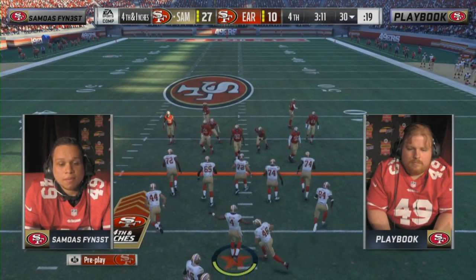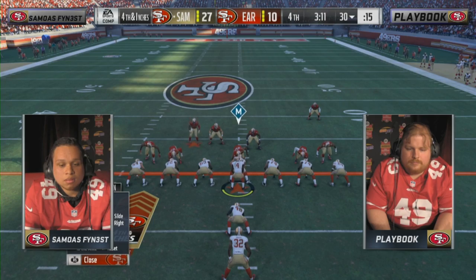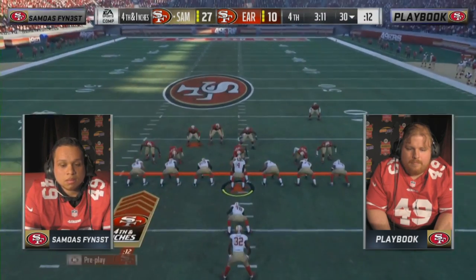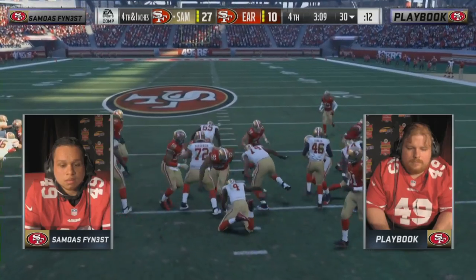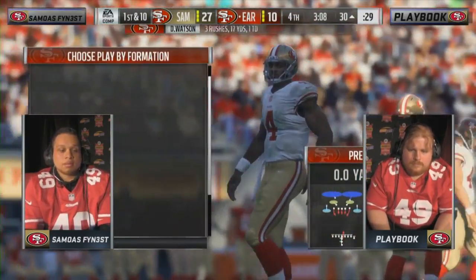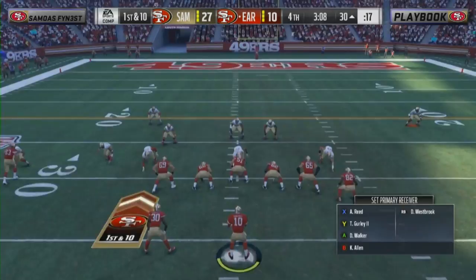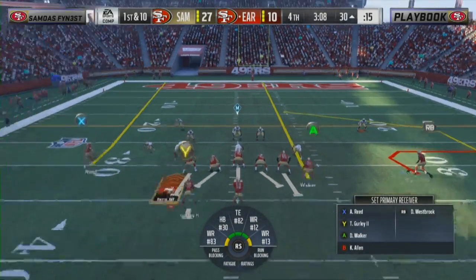I think going for it is the right call — the quarterback sneak here from Watson. You have to check if somebody's got sneak D. Needed inches — got maybe a centimeter. That's about as few yards as you can get while physically moving the ball forward. But the right play call — sneak D is not as powerful as it was in last year's game. Clock is still going to be Playbook's enemy here.